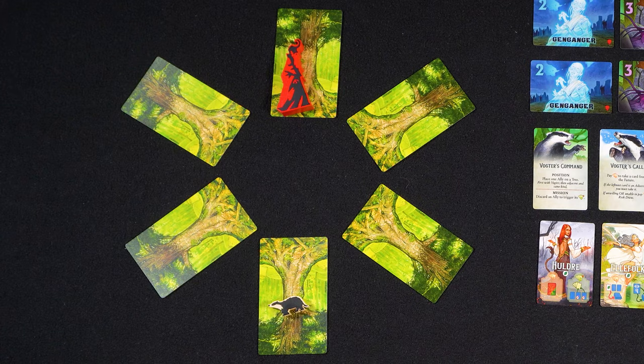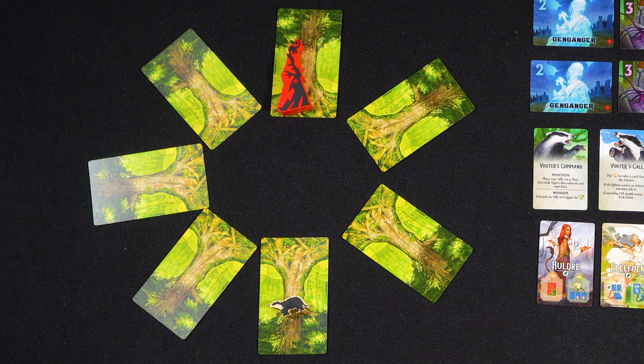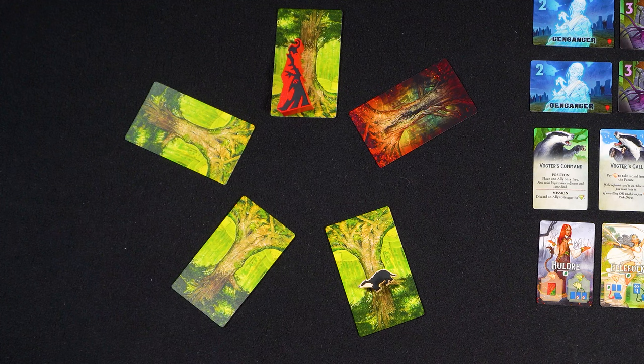To make the game easier, you can add more trees to the forest during setup, either withered or healthy. There are two additional tree cards in the game. To make the game harder, you can start with one or more withered trees, or even with less than six trees. Also, the game becomes slightly harder when you add in expansions.